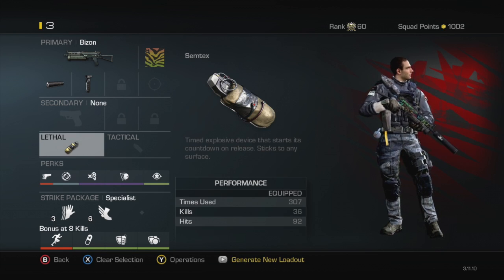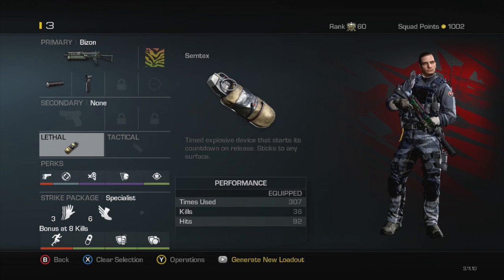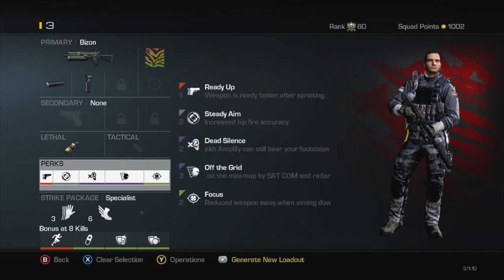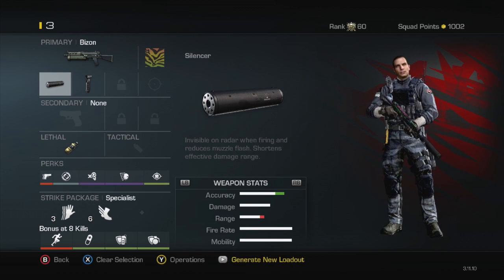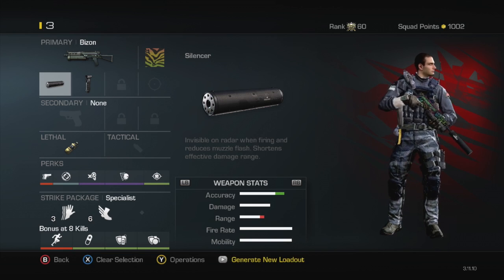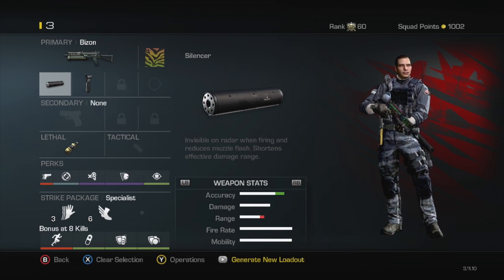As you can see, I threw a grenade on here — I had an extra perk slot. And as you can see, I have ready up, steady aim, dead silence, and focus once again with this silencer on here. So if you guys want to try out a silencer class, maybe mix and match some of these classes together to make whatever class you guys feel comfortable with.